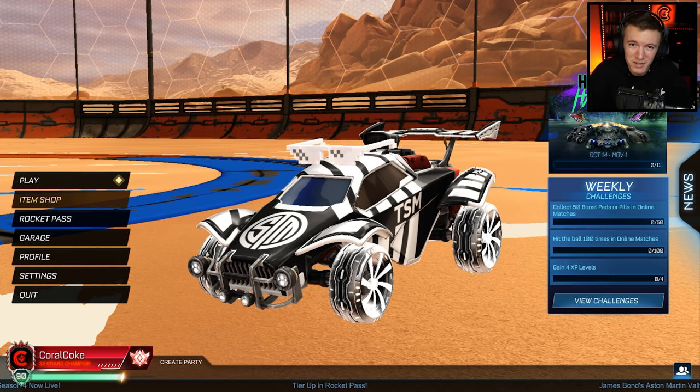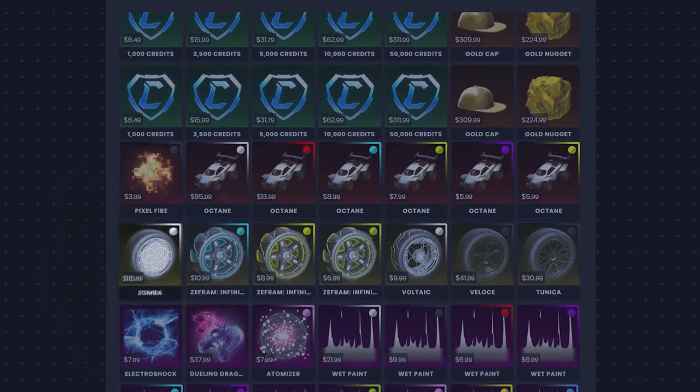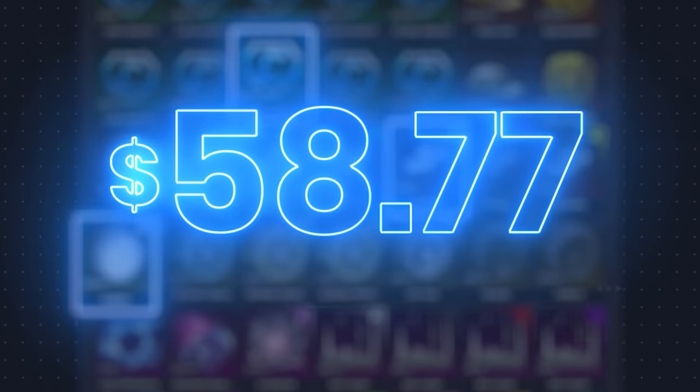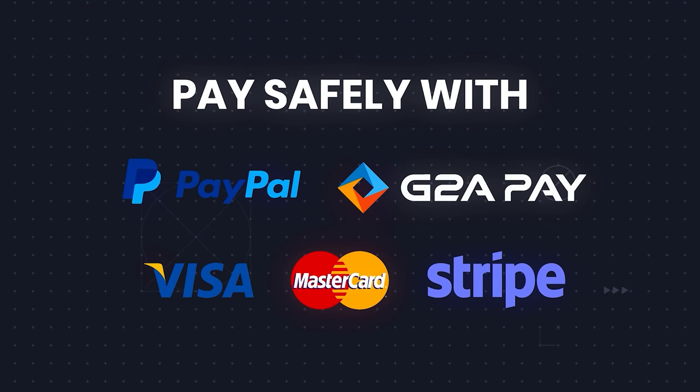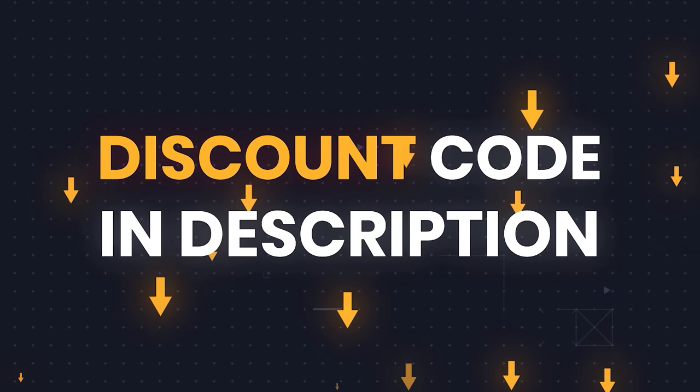But before we get into that, let's hear a quick word from our sponsor. If you want a cheap and easy way to get your favorite Rocket League items, no matter what console you're on, head over to RLExchange and use code CORALCOKE at the checkout for 3% off. It's a very easy site to use with tons of payment methods available and super fast delivery. Just use the link in the description to go check it out for yourself.